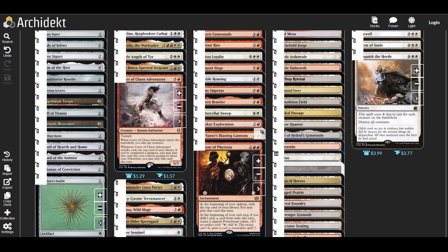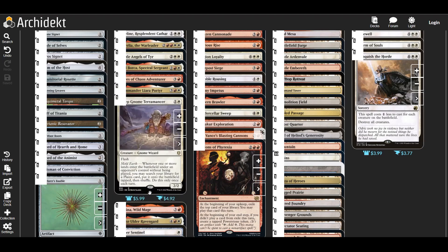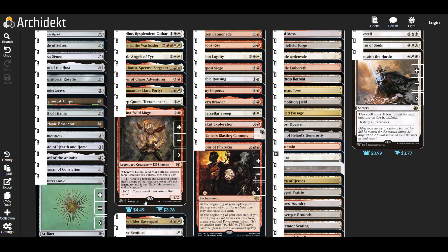Chaos Adventurer takes the initiative when it enters, which is useful. When it attacks we exile the top card; if we've completed a dungeon we may play that card without paying its mana cost, otherwise we may play it this turn. Deep Gnome Terramancer is here to help us keep ramping and keep up with our opponents. Delina can copy anything — she's really good with ETBs and great for creating extra copies of creatures that are tapped and attacking, making it easier to hit each opponent.